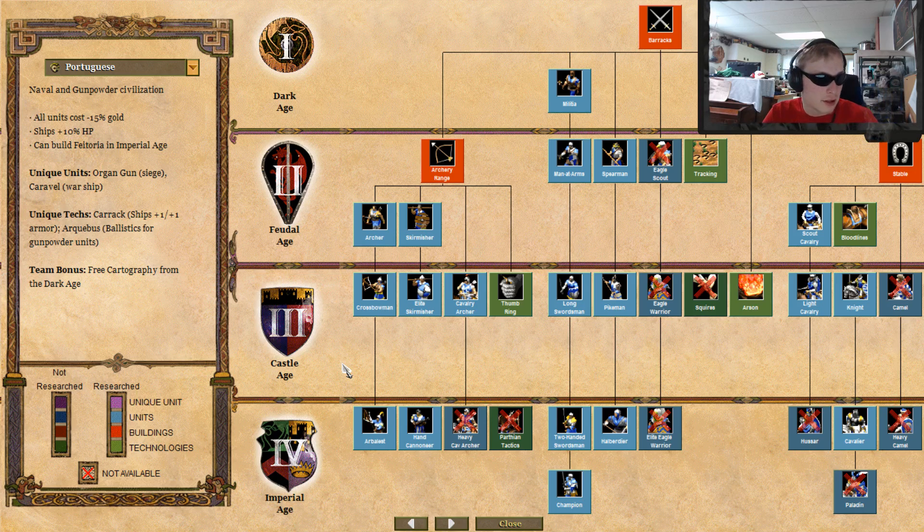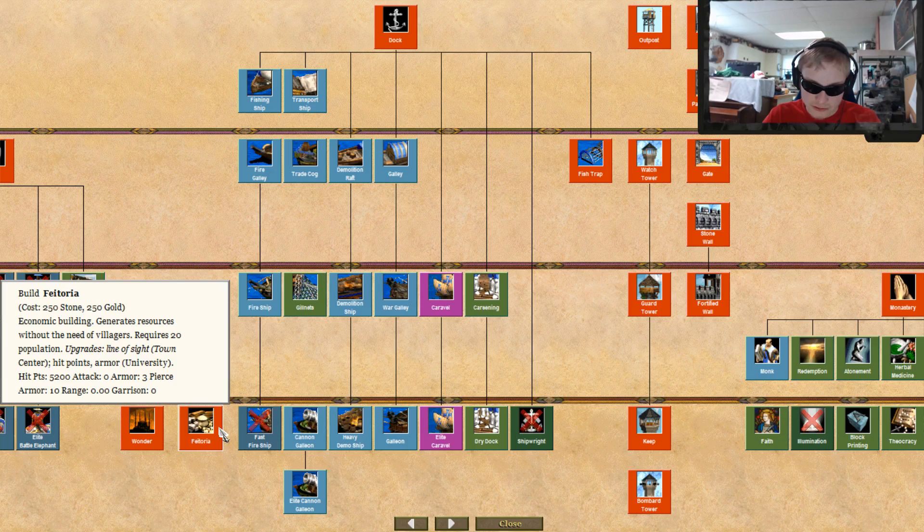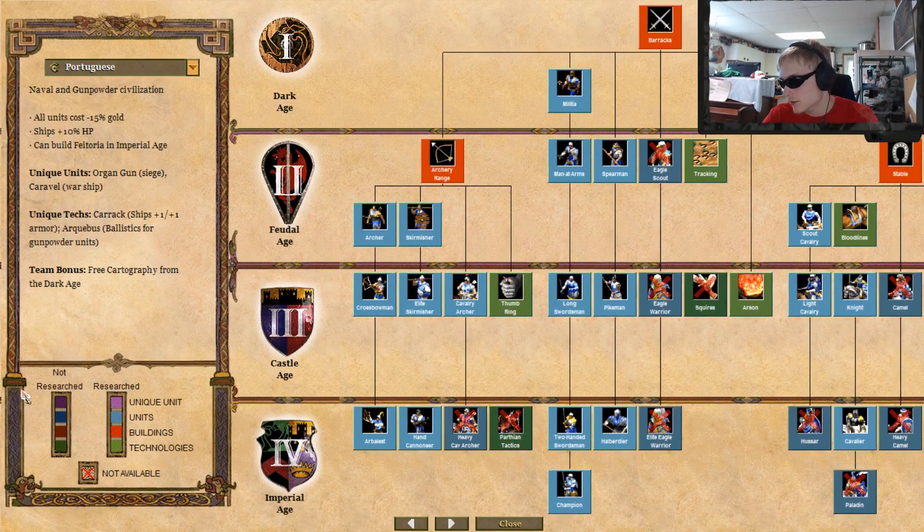Now for their perks: all units cost 15% less gold — I appreciate that very much, being a gold guy that I am. Ships get plus 10% HP, which is good if you had fast fire ships. You can build a Feitoria as well, so if you're too lazy to manage your economy, you can just build like five of those and forget about it entirely. They're not that expensive.